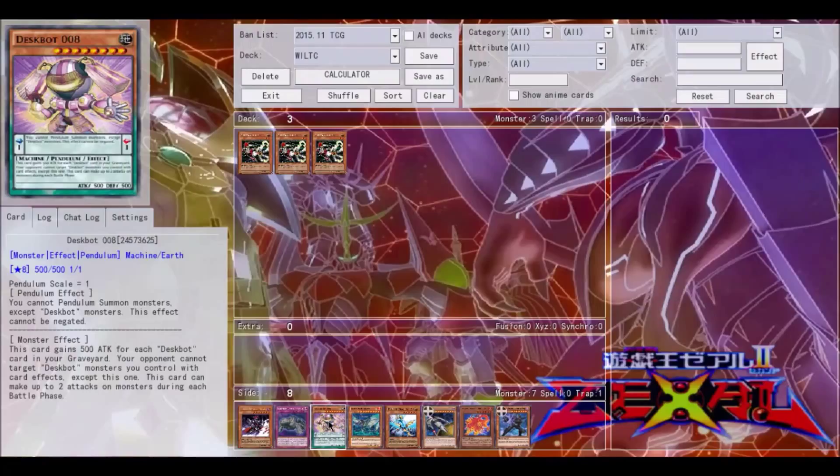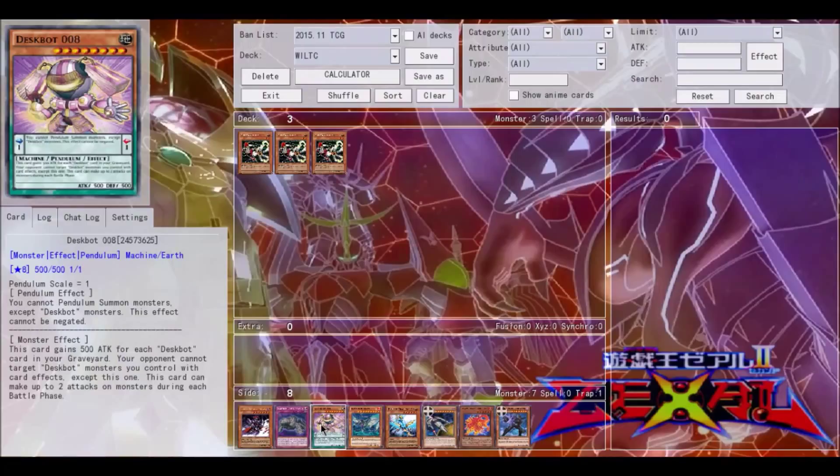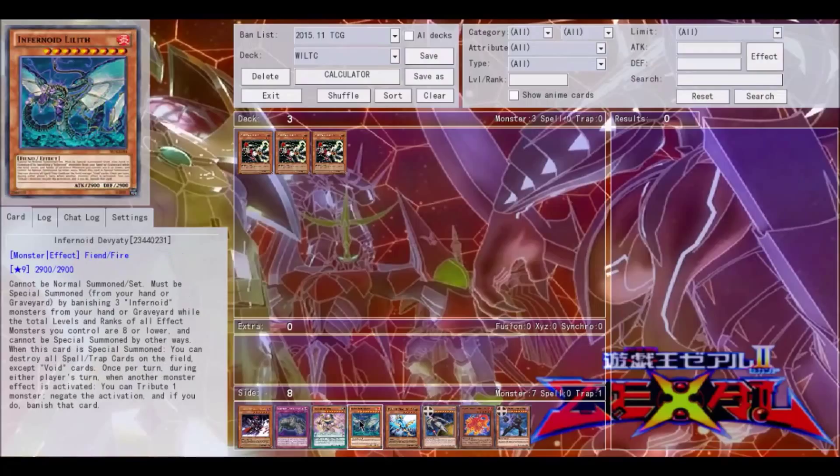Next is Despots. We're slowly getting more and more support for them, and they're becoming a pendulum-based deck which is always awesome. The Calculator works very well with them — while he might not be searchable, they have a wide range of high-level monsters, half of them over level five, and they're not particularly difficult to get out in a pendulum deck.